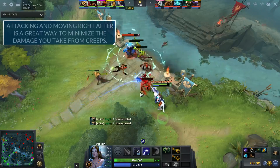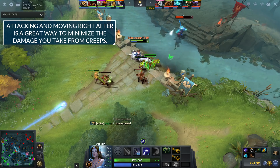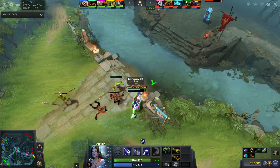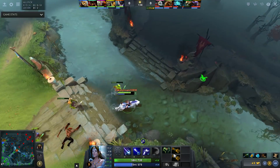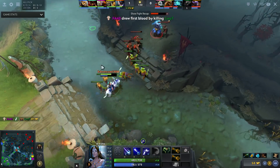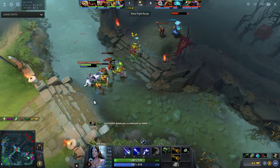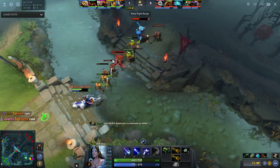You should also use orb walking to avoid tanking too much damage. This means moving forward between your attacks so that creeps chase you — instead of constantly attacking your hero, they're attacking then running, then attacking then running, which really delays the damage they deal to you. Make sure that when you're trying to harass, you're constantly orb walking away from the creeps, not necessarily away from the enemy hero, so you take less damage from them.